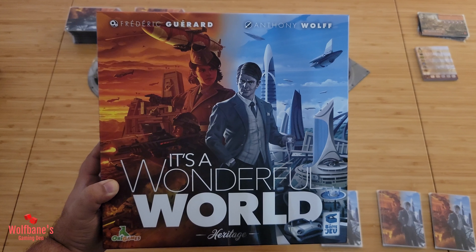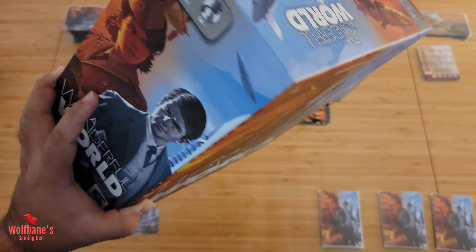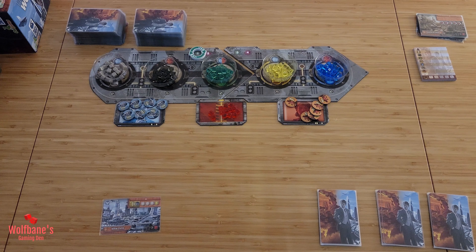Hey folks, welcome to Wolfens Gaming 10. Today we'll be covering the tutorial for the game It's a Wonderful World, designed by Frederic Gerard, with artwork by Anthony Wolfe, published by Le Bois de Jour and Ori Games. The version I have here is the heritage version, so there's a bunch of extra stuff that came with it, including components.